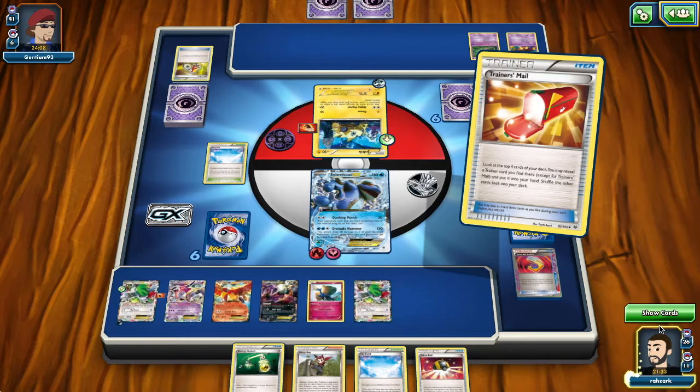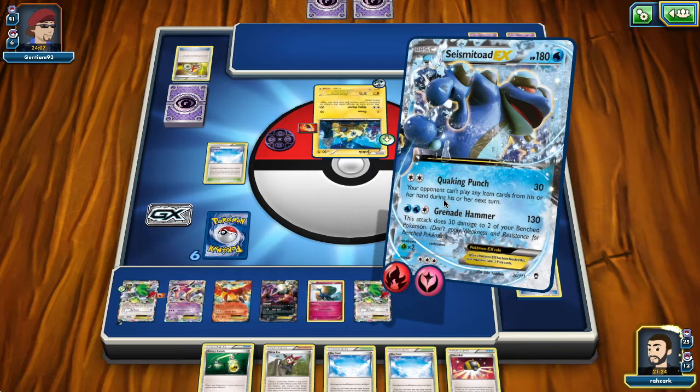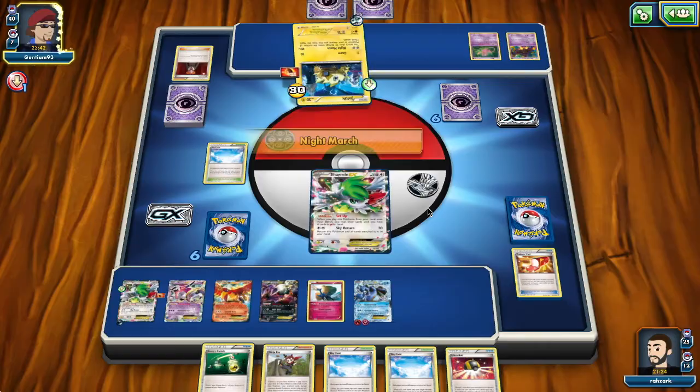Next time we can Ninja Boy away one of the Shaymins and then play it again with the Ultra Ball. I think it's better to get another Stadium now. We also have an Exeggcute we can bring to hand in case we need it. This Joltik won't be knocking out our Seismitoad because my opponent only has three energy. Oh — Lysandre! He went for the Shaymin. I thought he was going for the Xerneas, which is the most dangerous Pokémon. He's drawing two prizes here.